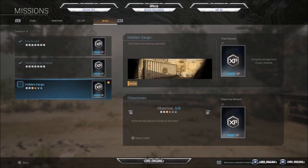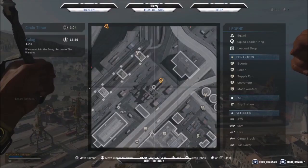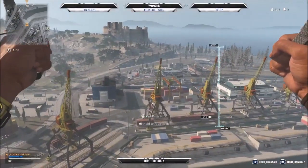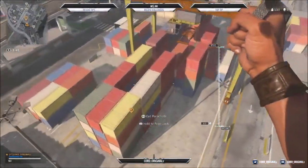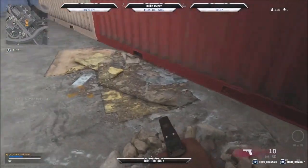Objective 3 says someone was paid off to keep an area clear. The intel reads: Nega-Dar crate storage 6 across / 586 deep, keep clear. It also has an octopus symbol and looks like it says 'Imrid the cave.' For this objective you want to go back to port, and head between two cargo bays or container areas. There are quite a few people landing here. Make your way in, jump down, collect the intel, and that's Objective 3 done.